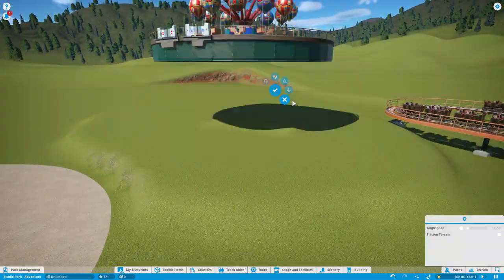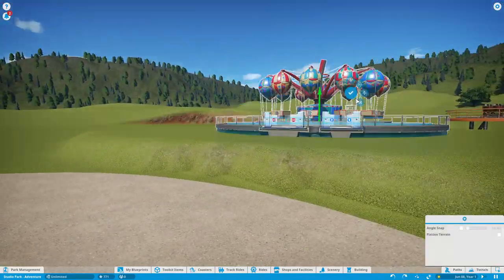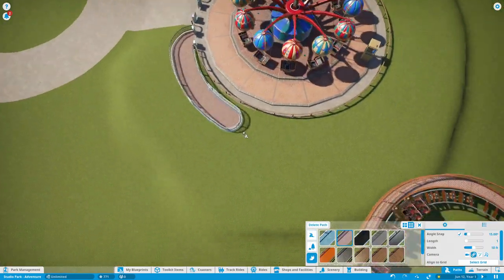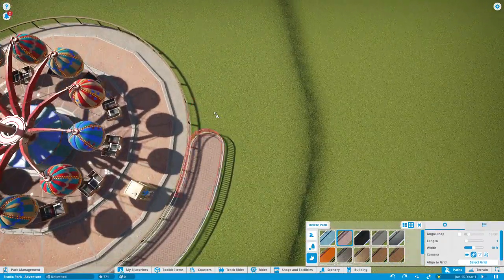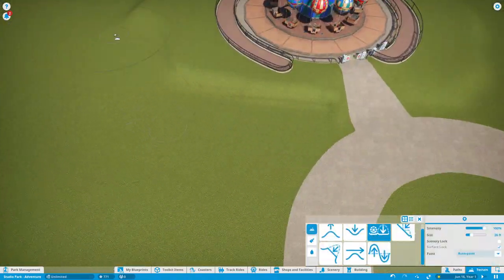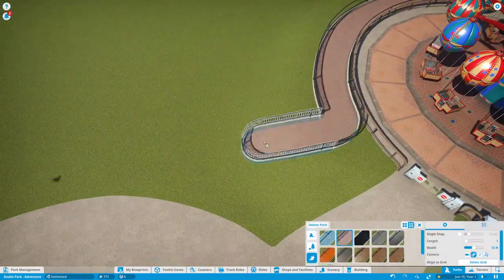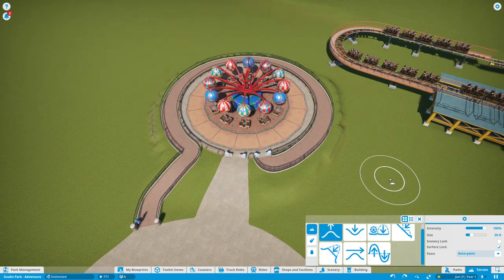Moving on to the second half of the video — the flat ride we're putting in here is the Aeronauts hot air balloon ride. Originally I wanted it to be a Larson Loop but it wouldn't work out. This kind of makes sense with the theme we have for the roller coaster: we're looking for a crashed plane, and what better way than going up in the air to scan the area. I did a little terrain work with it as well.